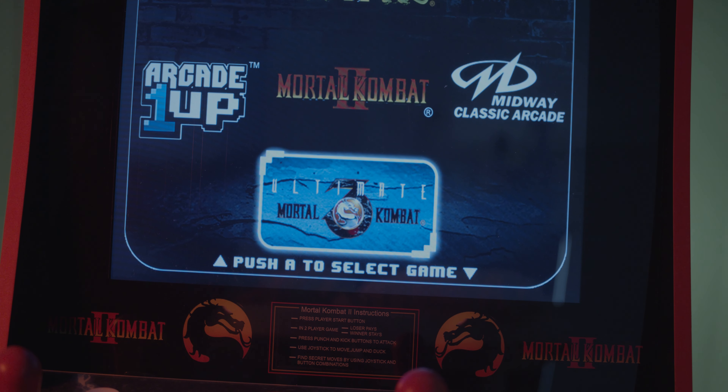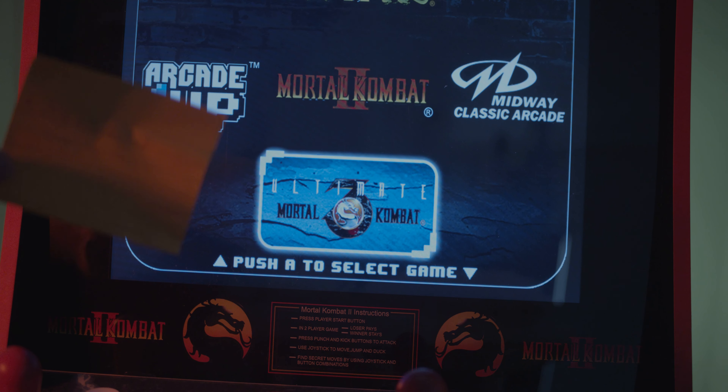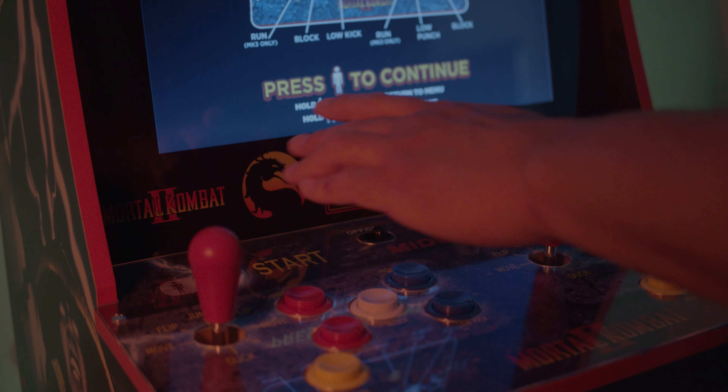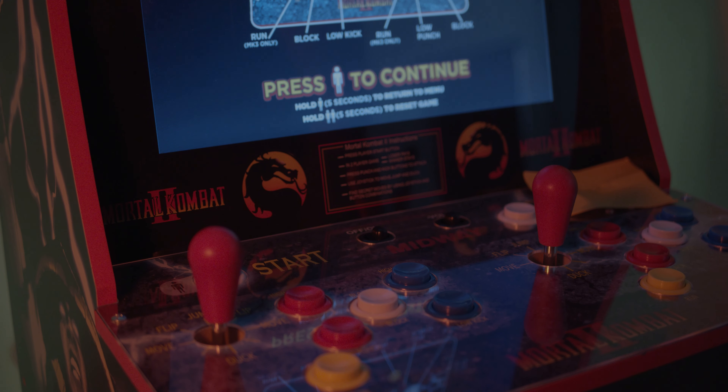I'm going to go ahead and show you how you do that. First things first — not sure if you guys can see that, but I'll have it down below. To unlock them when the game starts, you will enter a code with the block buttons. From player one to player two: first you will start with player one by hitting block five times, player two ten times, player one three times, and so on. This is using block buttons on both sides.